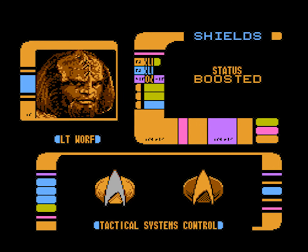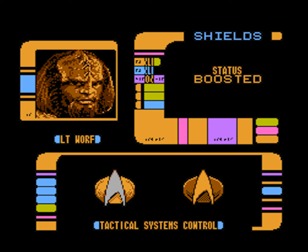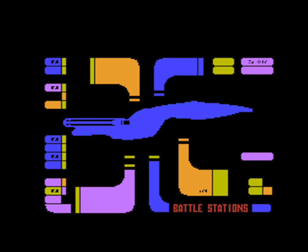So do I go back to Lieutenant Commander Worf? I have nothing. Phasers disarmed. How do I raise the shields?